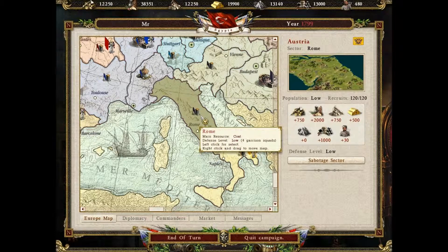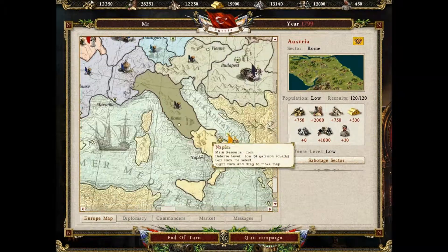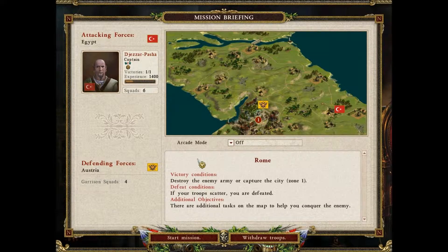This time we're going on Rome, which is a very valuable province, because it's coal and it's the gateway into the rest of our lands, so this is an important one. Here we go, attack the sector, it's just four - we'll just move straight in I think.